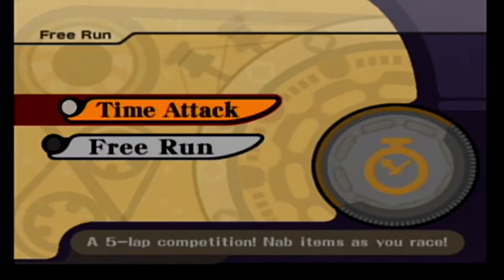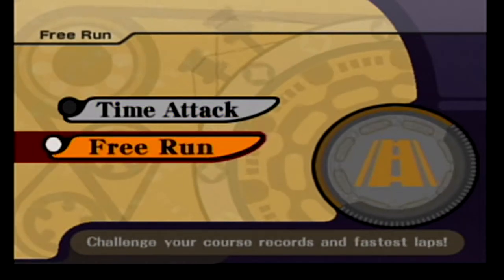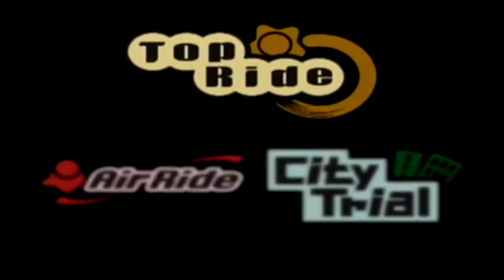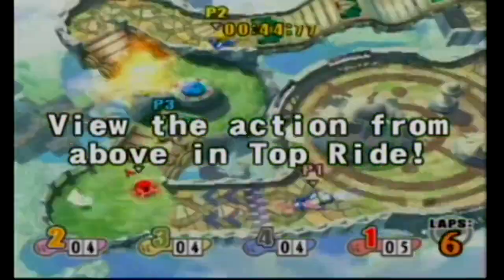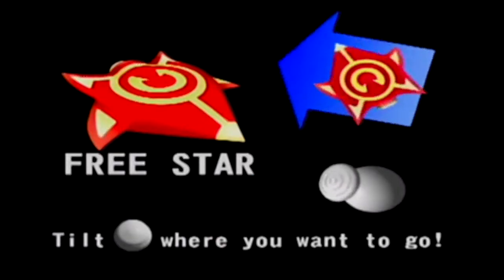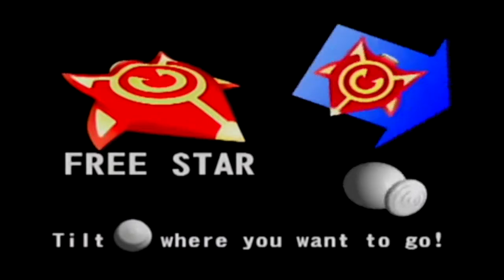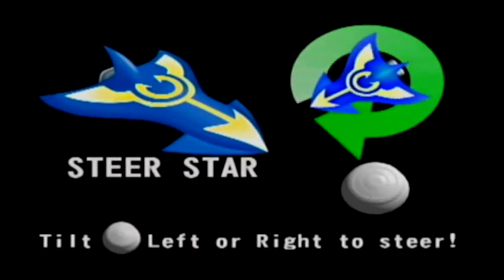There's also free run and time attack — time attack is one player finishing five laps as fast as you can, free run is finishing a lap as fast as possible. Top Ride: view the action from above. It's a mini racing game set on tiny courses and they look adorable. There are two control styles: free star, where you tilt exactly where you want to go — which I prefer — and steer star, where you just tilt left and right to turn. I like free star a lot.